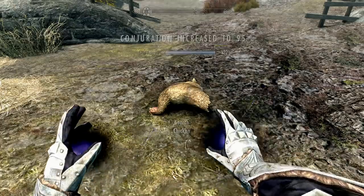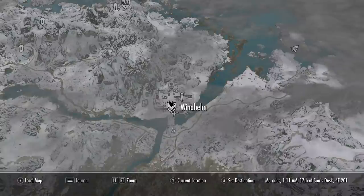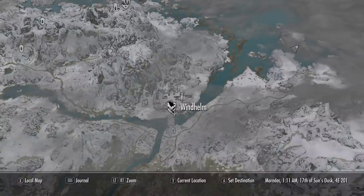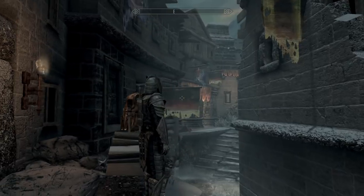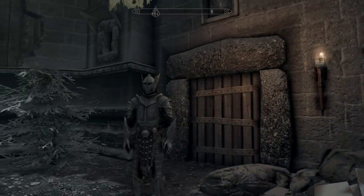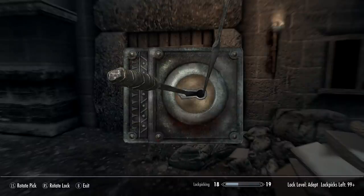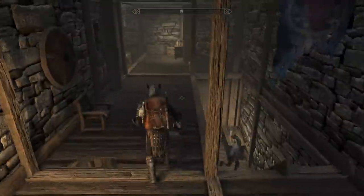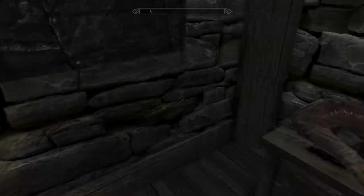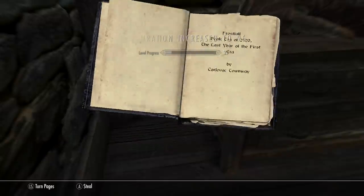Now we're getting our Conjuration up to 95 and then heading to Windhelm. This is for the first out of five skill books for Conjuration. Come to Balimund's house and picklock the door. There's a book tucked behind his dresser — grabbing it brings Conjuration to 96.